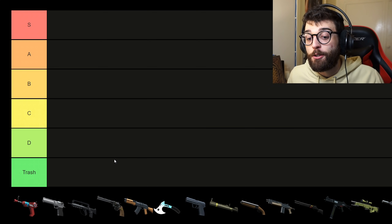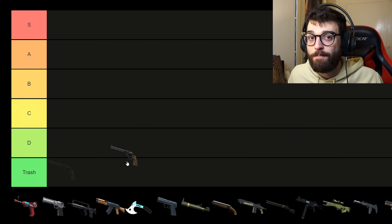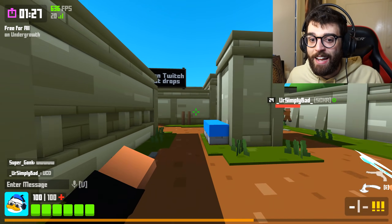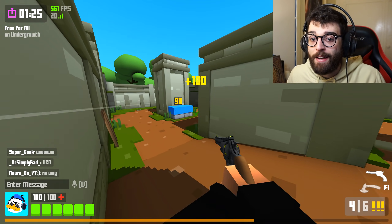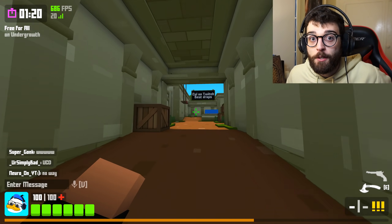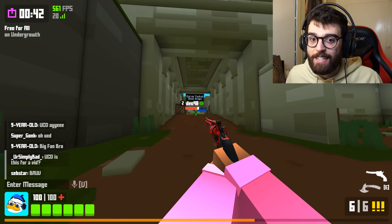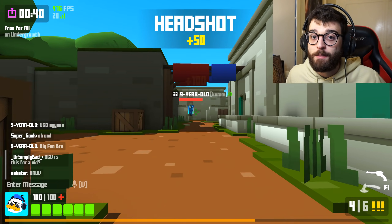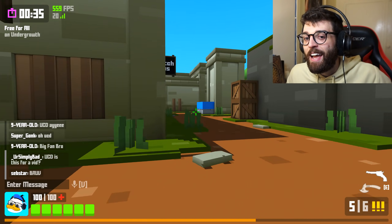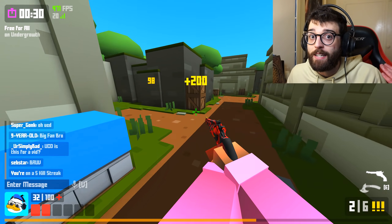The first weapon I want to talk about is the Revolver — in my opinion one of the strongest weapons in the game. While the revolver is extremely powerful, it has to be in the right hands because you need an insane amount of accuracy. Back in the day it was overpowered because it could one-shot headshot 100 HP classes very easily. Nowadays it's been nerfed quite considerably, and it's a really good weapon but for really skilled players only.